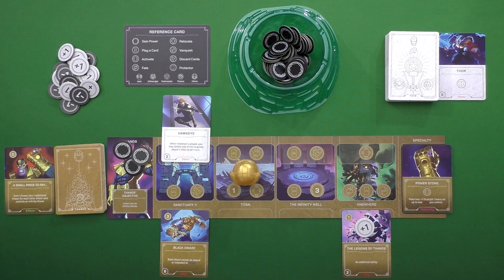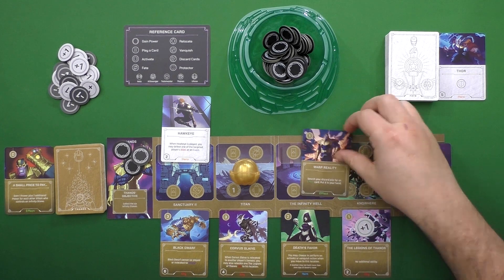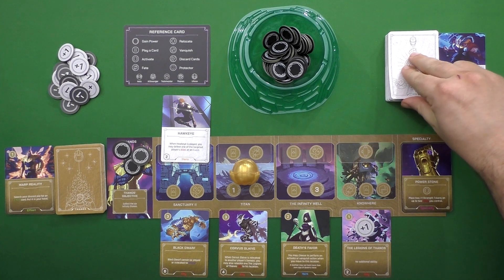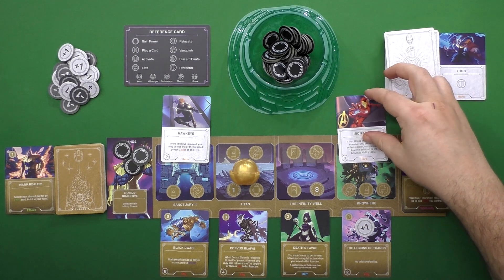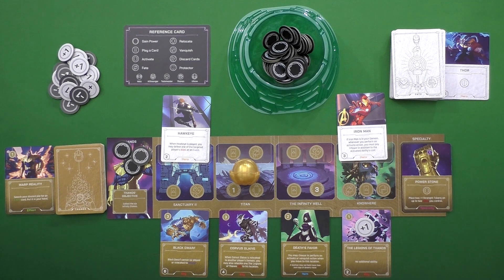The cards in your deck will be made up mostly of effects, which are one-time, or items and allies, which stay on the board until they're removed in some way. There is also a fate deck of cards which players may trigger to mess around with you. They will cover the top part of your board and make it so you can't do as many actions.